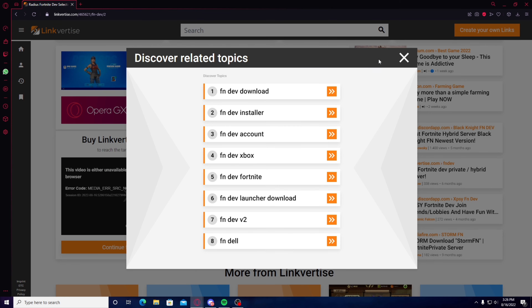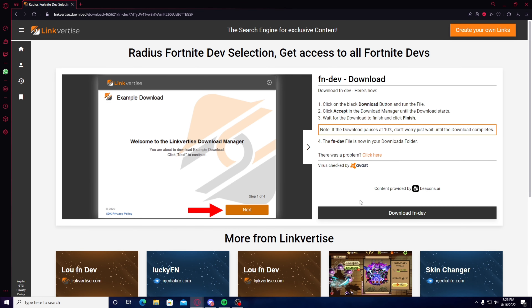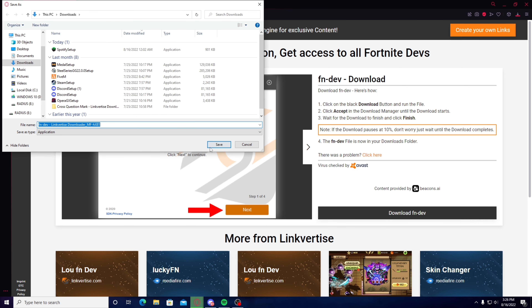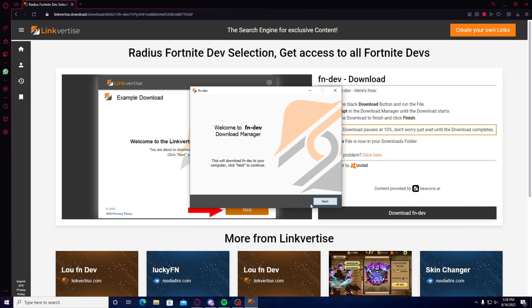Go to 'Discover Related Topics,' click any of these, close this out, and then continue to Fortnite Dev. Go and download Fortnite Dev, then save. It's going to pop up — double click on it. It's going to ask you to run as administrator, so press yes, then press next, skip all, and then open.